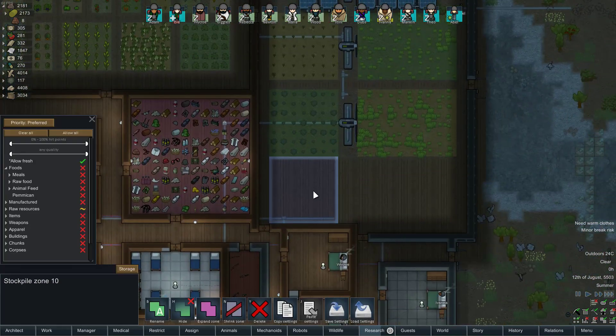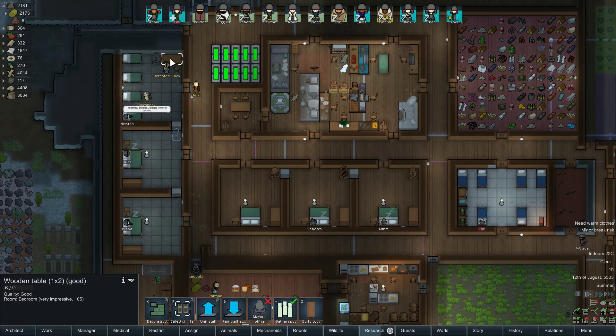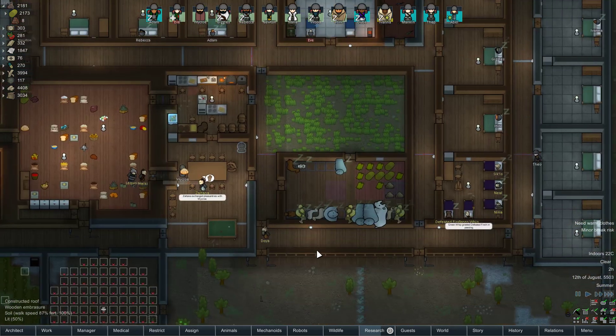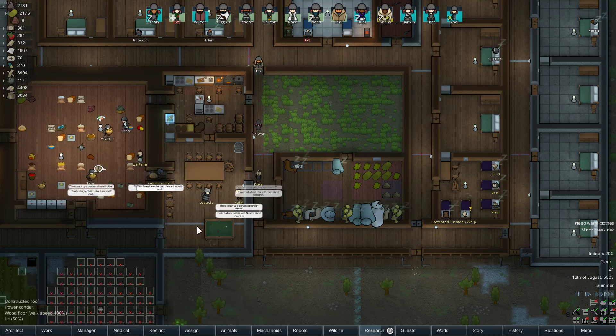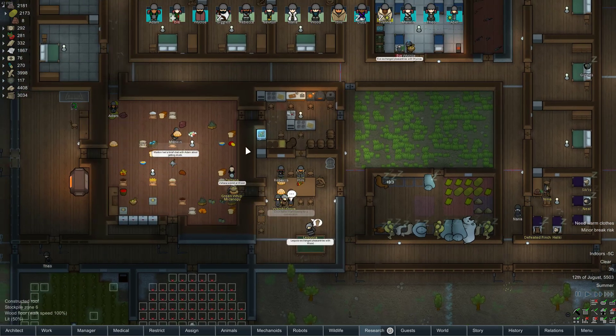We've got the steel storage, if we had any. More people are hanging out over here — is this set to gather spot? It is set to gather spot, that's probably why. Let me turn that off. Yeah, so they can gather around in the prettier room. This is our gather spot now.